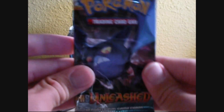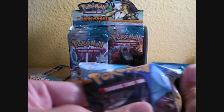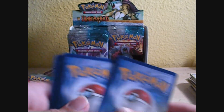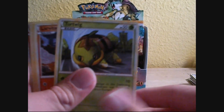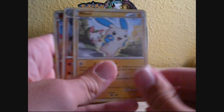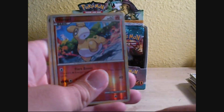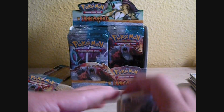Pretty good pulls in that pack. Crobat Pack — I hope there's a Crobat Prime in here. Natu, Turtwig, Larvitar, Remoraid, Tropius, Cheerleader's Cheer, Minun, Pupitar, Reverse Hitmonchan, and a Steelix. Not so great.